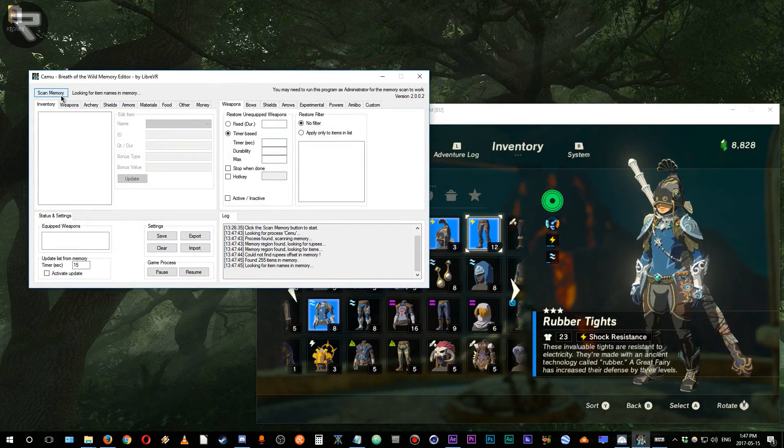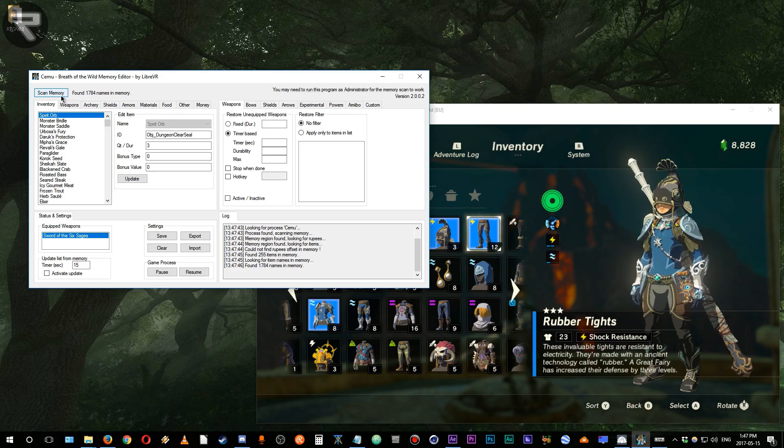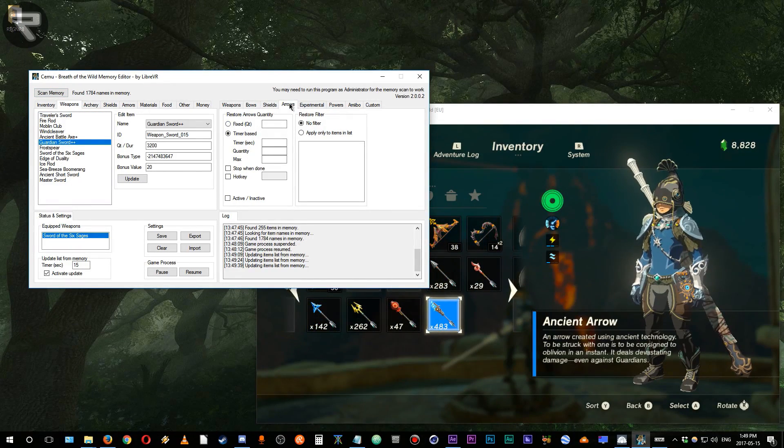This is a very powerful memory editing tool created by Libra VR, which allows you to overwrite values within Zelda: Breath of the Wild. This is different from how the Save Game Editor works — which I've also talked about in a past video — in that this program is capable of editing any in-game value in real time, and it isn't just restricted to inventory management.